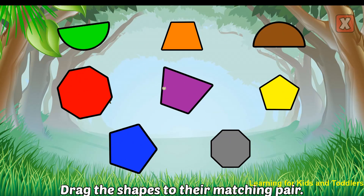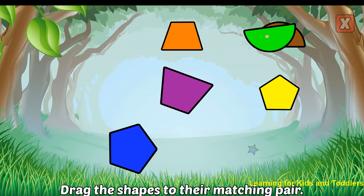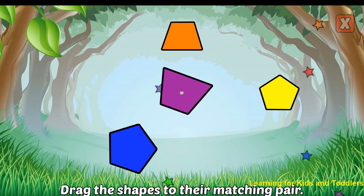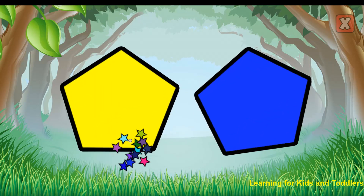Drag the shapes to their matching pair. Octagon. Awesome! Semicircle. Nice! Trapezoid. Correct! Pentagon. Right!